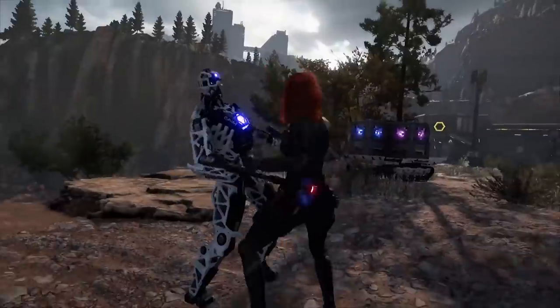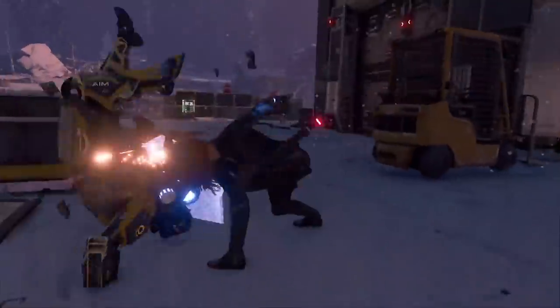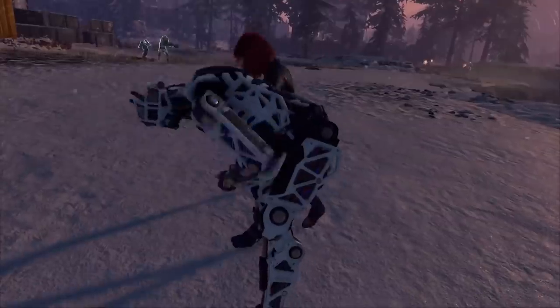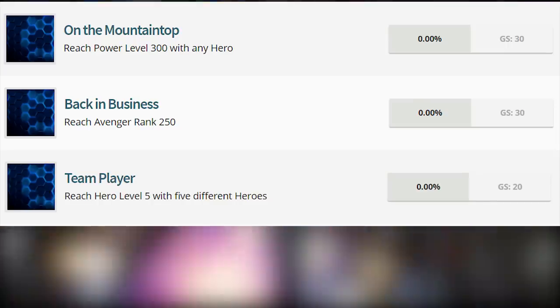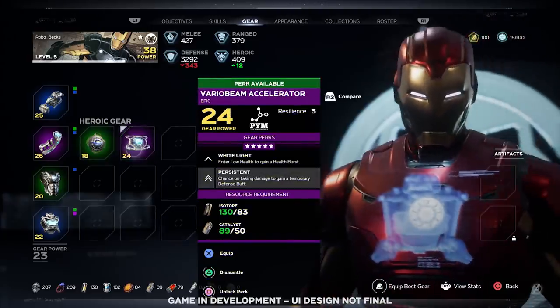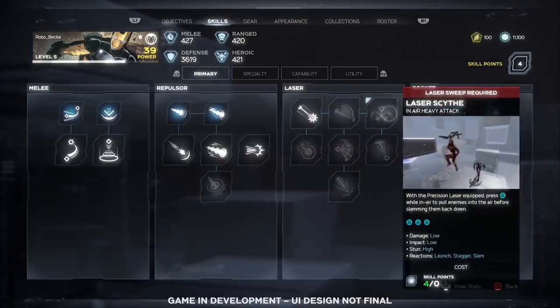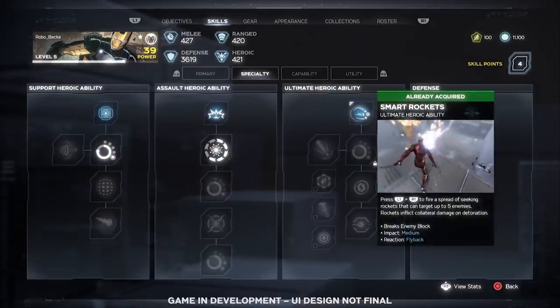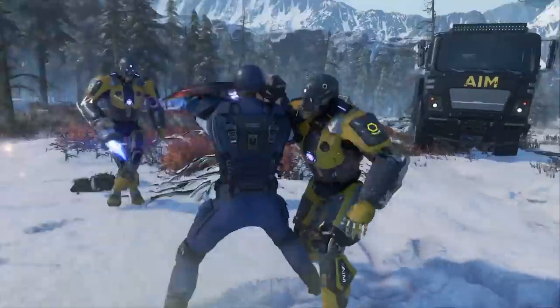20 enemy types sounds decent, especially if they all behave very differently from each other. There are also many achievements about ranking up: reach Power Level 300 with any hero, reach Avenger Rank 250, reach Hero Level 5 with 5 different heroes, reach Hero Level 50 — likely the max level — and purchase all the skills for any hero. This seems to confirm you can unlock all skills for one hero, which is nice.